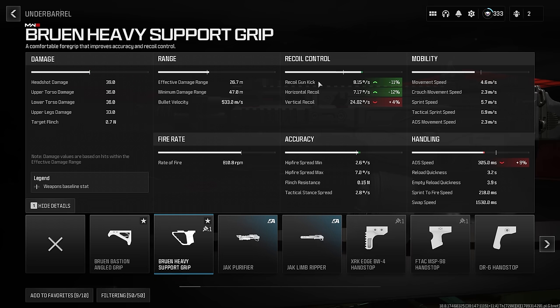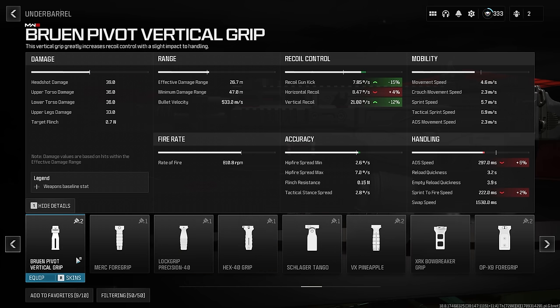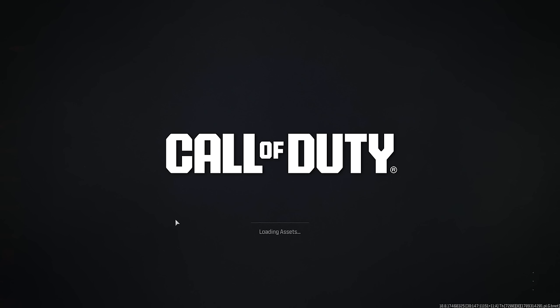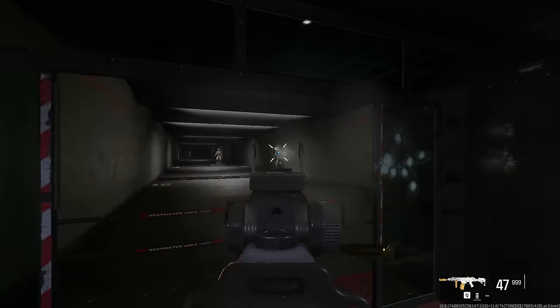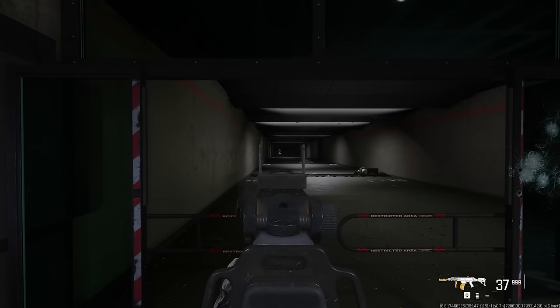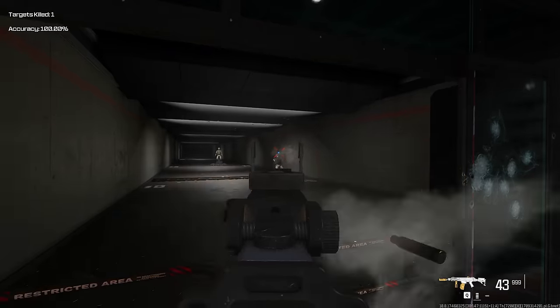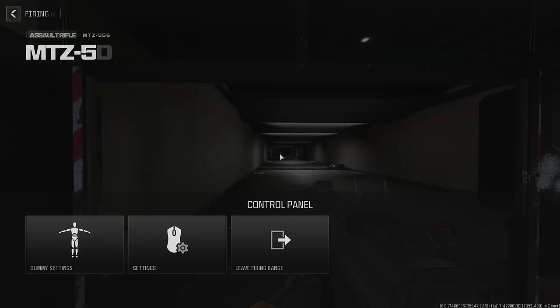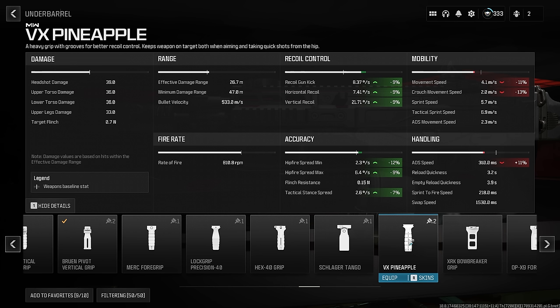We'll be looking in the recoil control area. Oftentimes you'll come into a situation where one attachment has really good recoil reduction and good vertical recoil reduction, but another attachment has a little bit less vertical but more recoil reduction for everything else. So I just try one out, go to the weapon smith or firing range and test out what feels better. I can tell this one has a good amount of horizontal recoil that I just don't like, so I'm going with this pineapple grip.